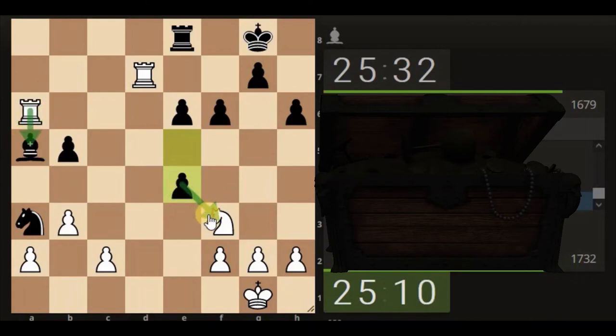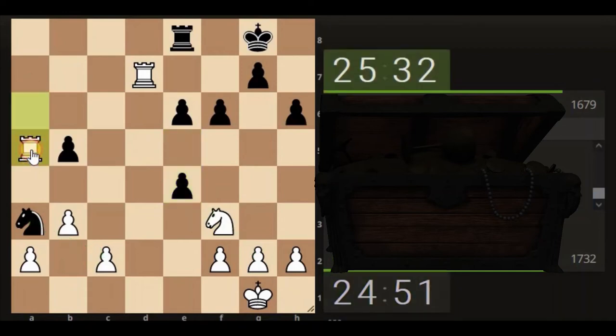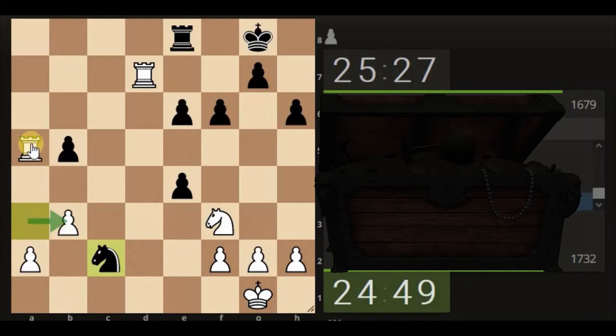So if we take, he takes our pawn, takes our knight — so he's kind of lost the piece for nothing really, hasn't he? Then we take, then his knight takes, then we can come back up attacking the pawn. In fact we could take the knight if he doesn't do that. He takes the pawn, we move back up to attack the back.